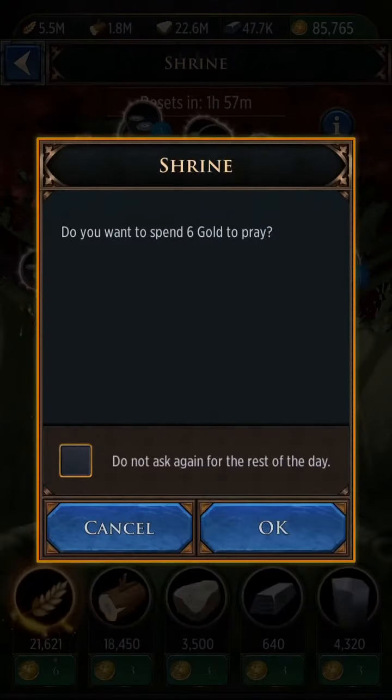Make sure to use up your prayers in your shrine. You do have a maximum of prayers you can reach — tomorrow, or in almost two hours, it will reset and I will have another 200 prayers to use. Every day, 200 prayers is the max you can use.